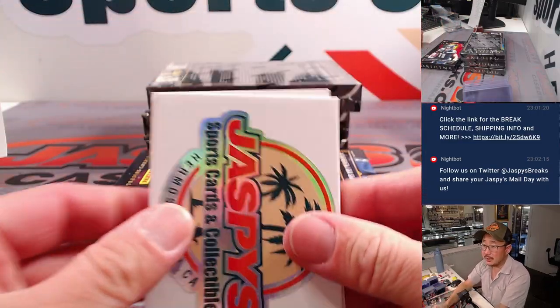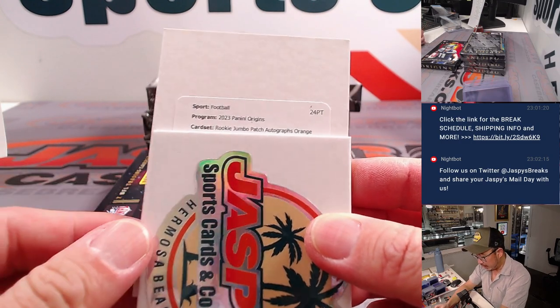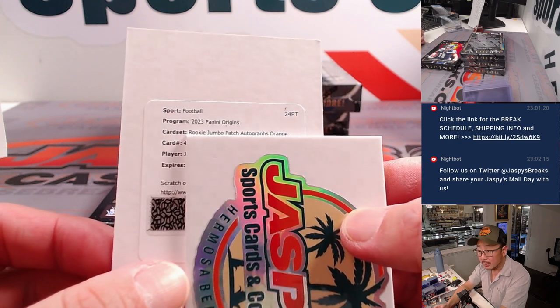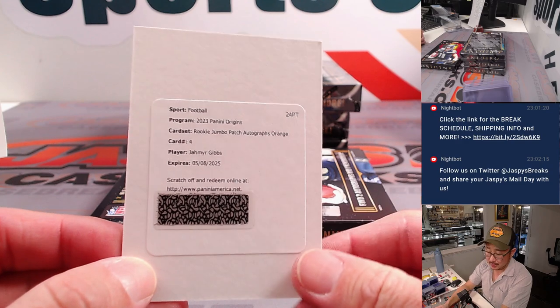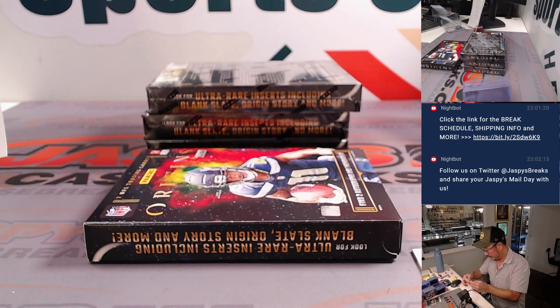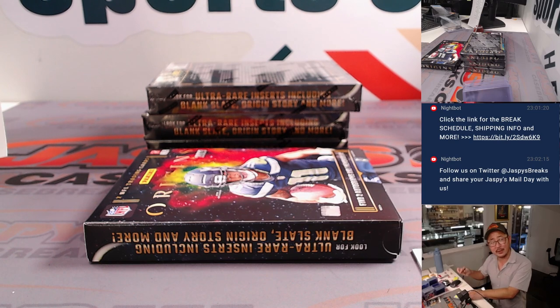And the redemption is going to go to... That's Rookie Jumbo Patch Autographs Orange, starting at 13.99. Jameer Gibbs! Nice. Lions — Dan Tyson. Dan picked up the Lions straight up. Gets the running back that had a breakout game against my Raiders, maybe got Josh McDaniels fired. So maybe thanks, Jameer Gibbs.